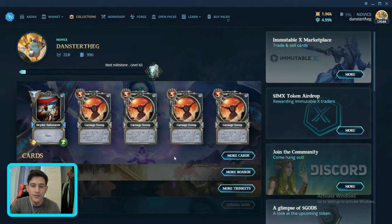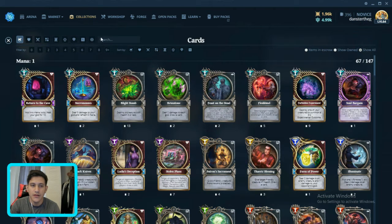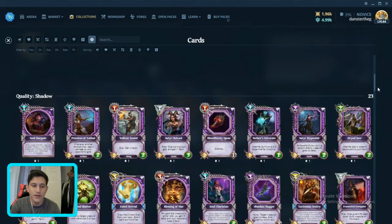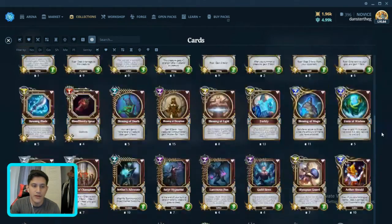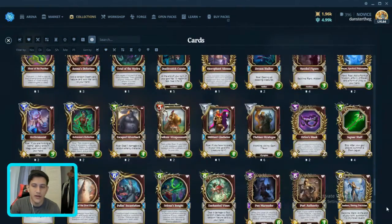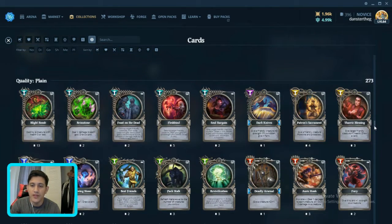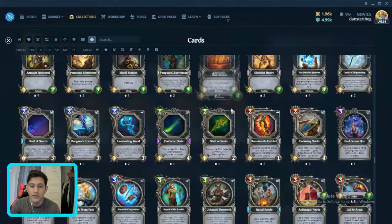So if you go to your collections here and group them by quality, you can see cards have different qualities: diamond, gold, shadow, meteorite, and plain. Now when you begin leveling up and getting card packs, all you are receiving are plain cards.